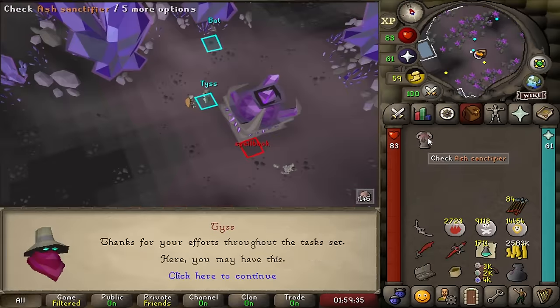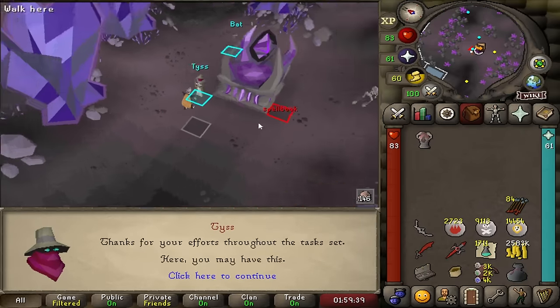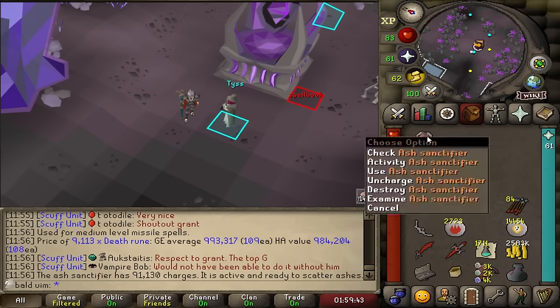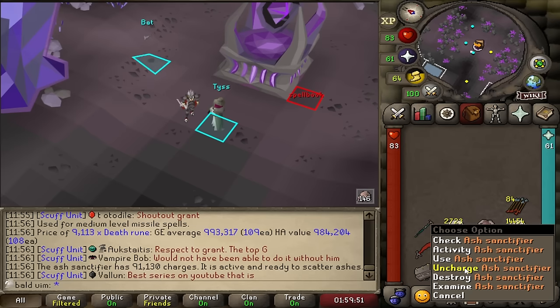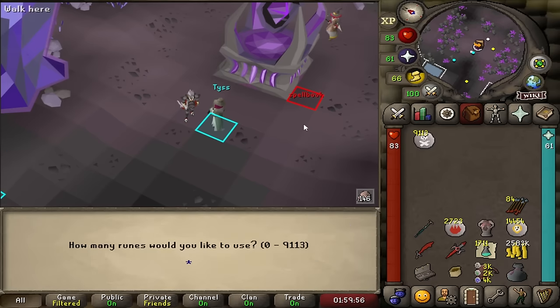Having done the Kourend Hard Diary, we have access to the Ash Sanctifier, which is charged with death runes. I carry a stack of them around all the time, so I may as well carry the Ash Sanctifier. It makes the task a little bit more bearable and more AFK. Whenever we actually need the death runes, we can just uncharge it, which frees one more inventory space, and then whack them straight back in afterwards.